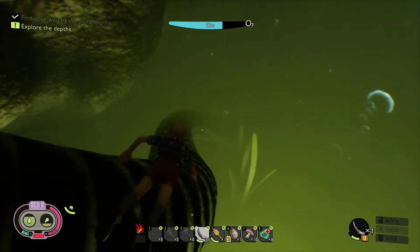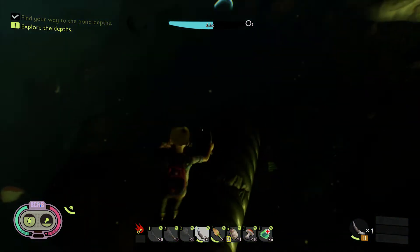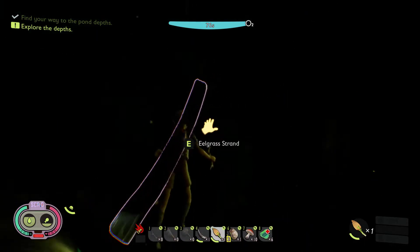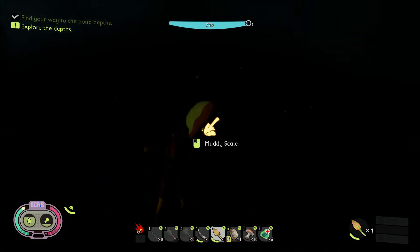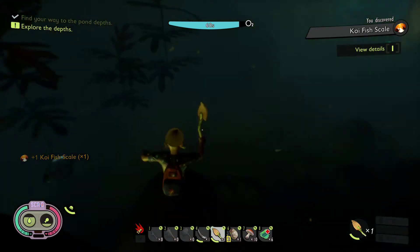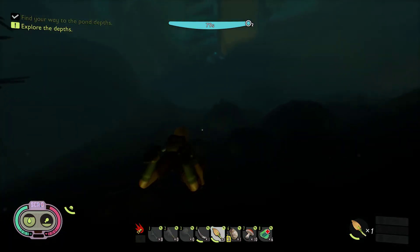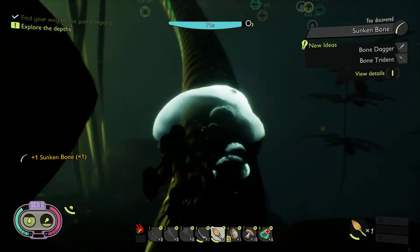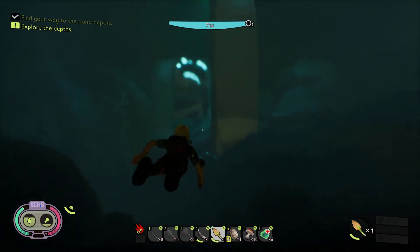I think what it's called - the test server - this was on the test server already, I believe. Alright, I'm going to get my shovel and grab some of this stuff. Alright, trying to grab some of these bones. Got that, got that one - chunk and bone. Oh, there's the bone dagger thing, cool. I'm trying to play this really safe because I don't have the flippers and I don't want to die.